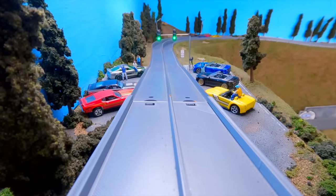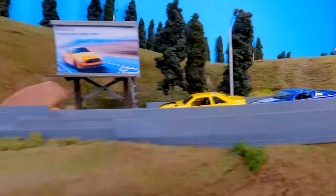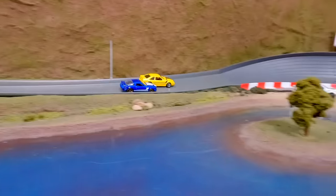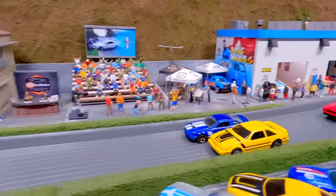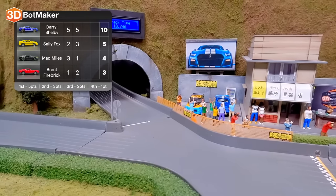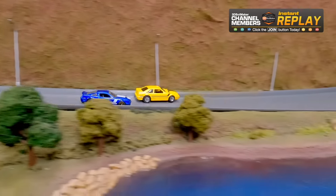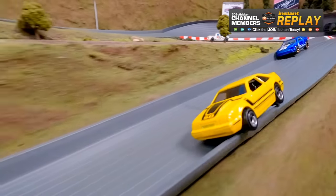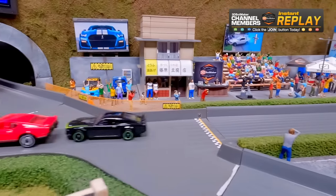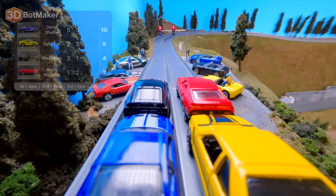Sally Fox in the lead down the first straight, followed by Daryl Shelby. Through turn two, Sally Fox riding the wall — hold on to it! Here comes Daryl Shelby to steal the win at the end. You can see he has his eye on the inside lane, goes for the pass; Sally Fox blocks, almost pushing them off the road, ending up riding the side wall — that slows her down. Daryl Shelby takes the win at the last second. Once again all four drivers make it to the finish line.